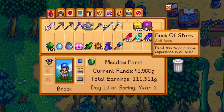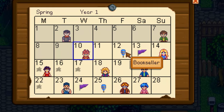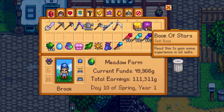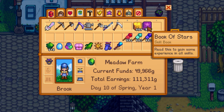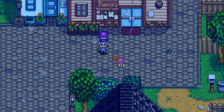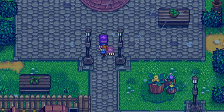You can find Book of Stars books from the bookseller, who now comes twice a month on the calendar - you can see that on your calendar. He sells a bunch of different books that grant you new skills. The Book of Stars costs 15,000 gold to buy from him, and you can also get it as a gift from the raccoon neighbors when you unlock those. When you read it, you gain XP in all your skills, which is very helpful for reaching mastery.